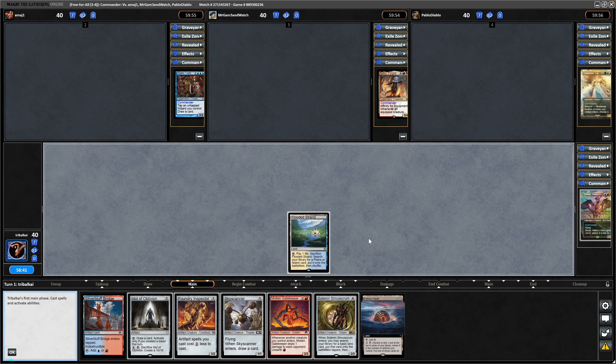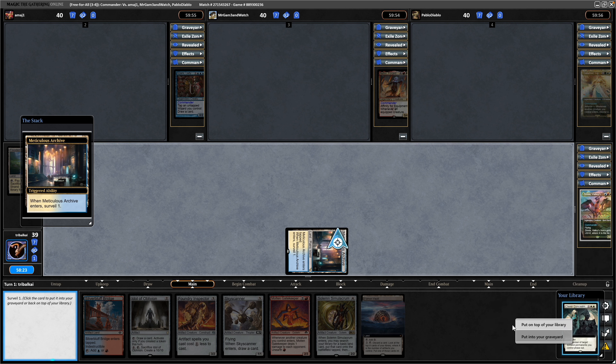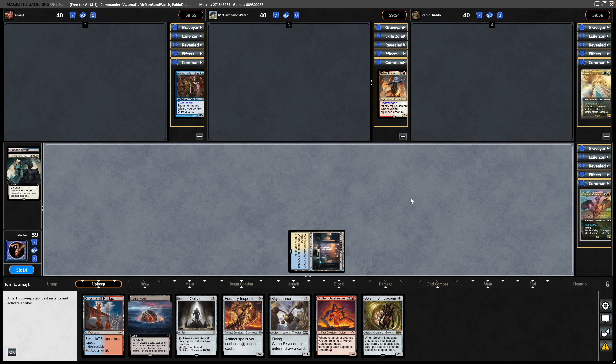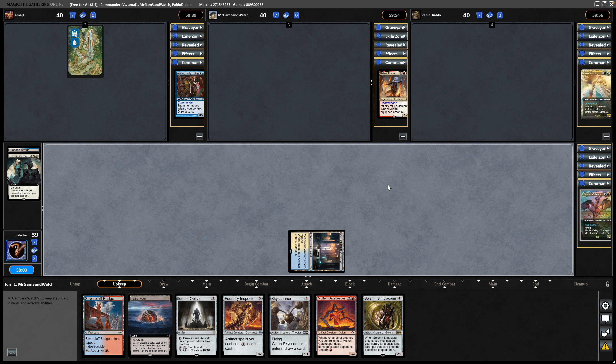We do want three colours in order to play the Zinnia, so we'll try and put a land on top here because we need the three pips from the commander. A bit too early for a Clever Concealment, so we'll put that in the graveyard — doesn't feel good. Anyway, this deck — I can't remember how I stumbled across it. I've done some considerable editing to it since I found it, but it's by a user named Only_Lands.